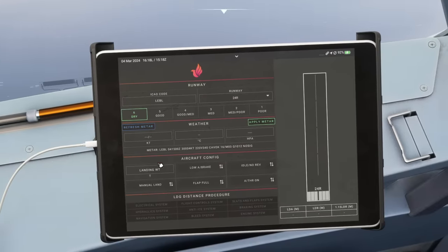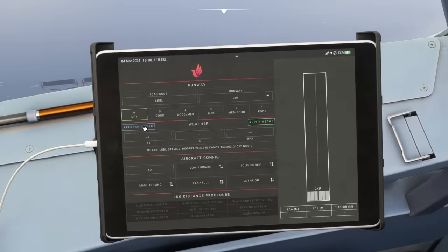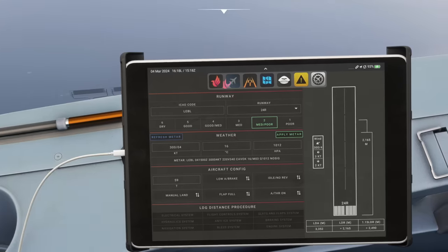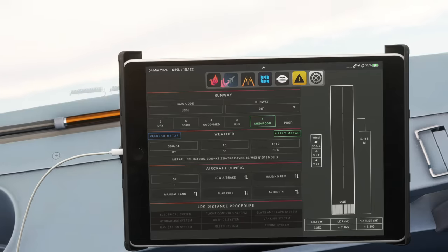We're going to put 59 tonnes in as our estimated landing weight. We're going to land on runway 24 and we want to get the latest METAR — apply that. Now the first thing I'm going to do, and this is where perhaps I confuse a few people on the live streams, is we're going to do a landing calculation with a runway condition code of 2. Obviously looking outside it's not raining — it's not medium to poor braking action on the runway. We're looking at what landing distance is available and what is required. The landing distance available is 3,352 metres, the landing distance required is 2,165 metres — we've got a lot more runway than we need, with runway condition code 2.